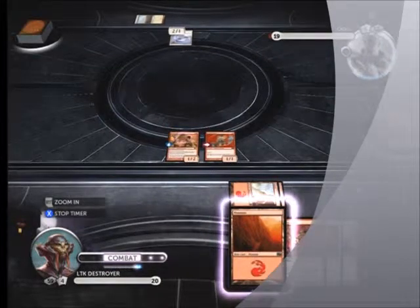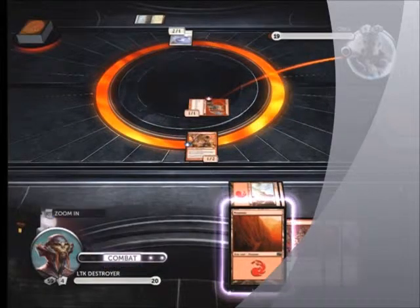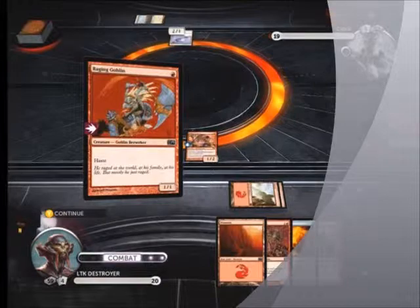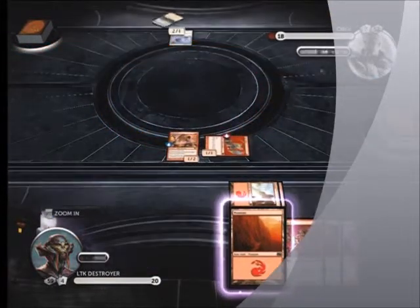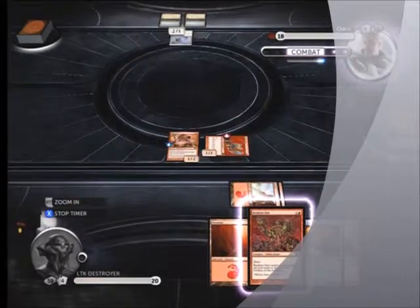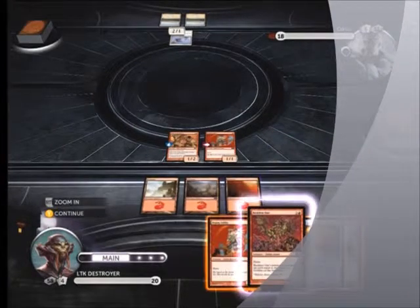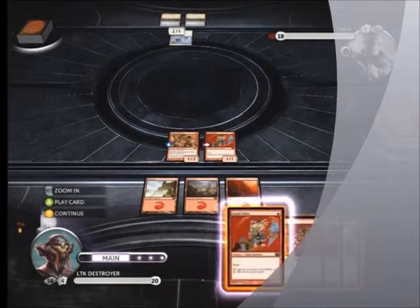There's also one called Reckless One where it basically doubles the amount of goblins - you can just double the other goblins and his power on top, so you can get like a hundred-one. It's pretty crazy. The main problem with that is if they have a card that does one damage to each creature, it takes out all your goblins.